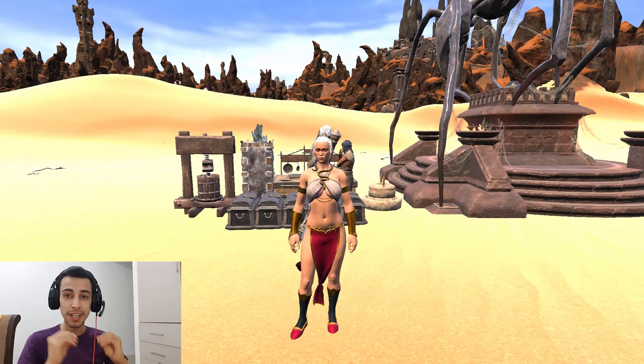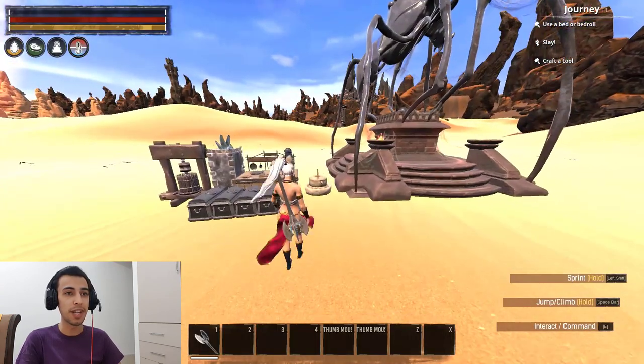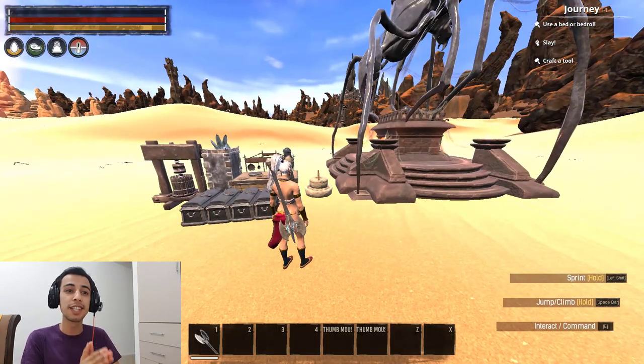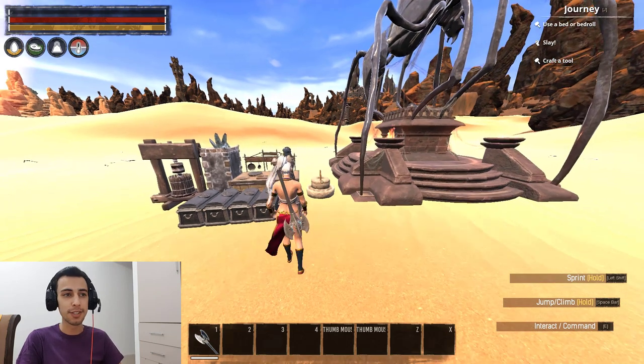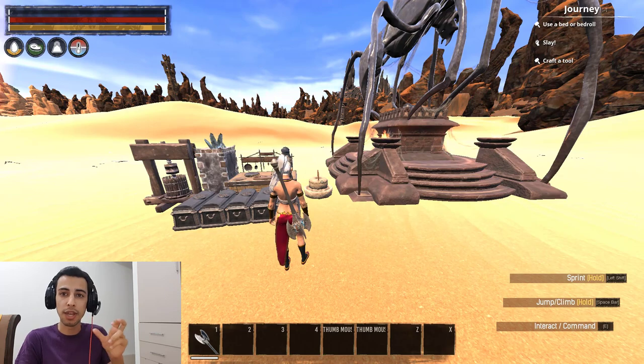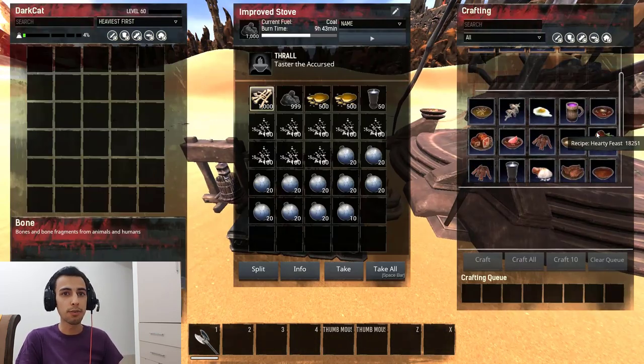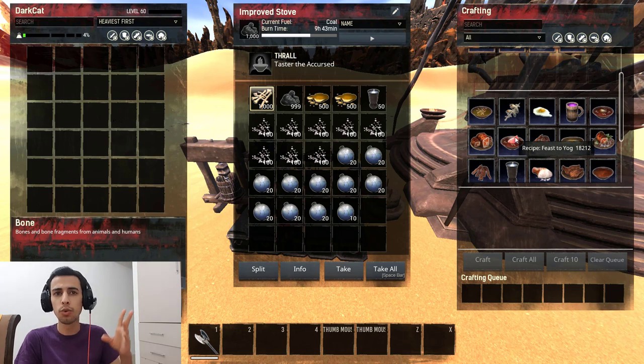Welcome back to another tutorial video for Conan Exiles. In this video we're going to explain why most people are using Feast of Set and not Feast of Yag, because Feast of Yag is much easier to make and has the same effects as Feast of Set. Most people use the food feast for PVP these days — Feast of Derketo, Feast of Set — all religions have the same effect.